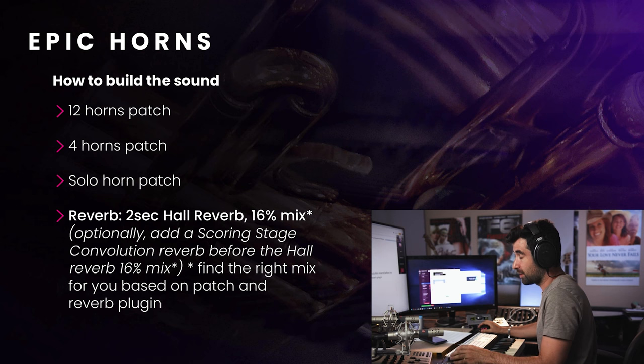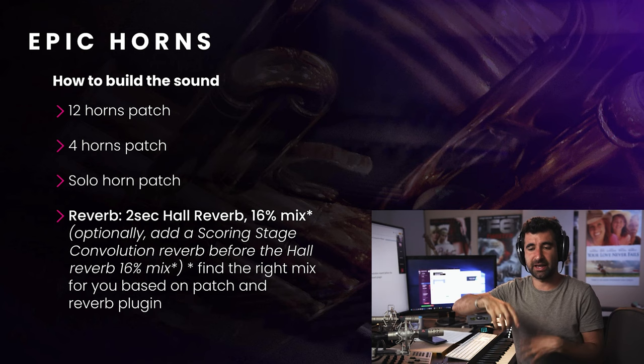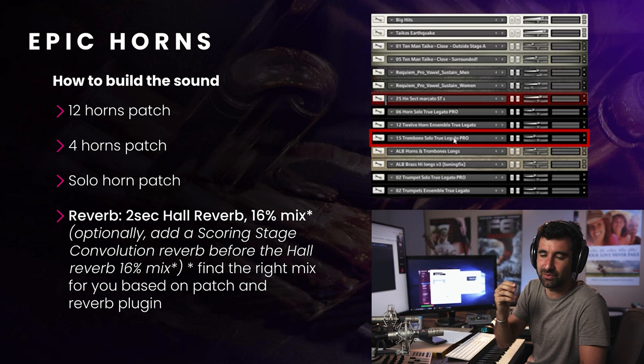So first, building the sound. Usually what I do is a combination of 12 horns plus 4 horns plus 1 solo horn. The 12 horns — sometimes I don't have the 4 horns depending on the sound I want. And sometimes on top of that I add an S4 Chato horn spats. But usually it's 12 horns, 4 horns, and solo horn. My particular setup: 12 horns is here, here's the Albion horns and trombones, but I filter the trombones — so you can hear a little bit of that. I sometimes have a very soft trombone in here just to add a little bit of that timbre.